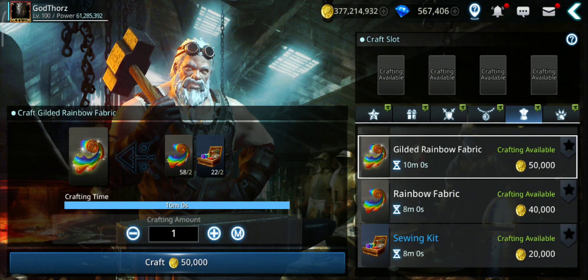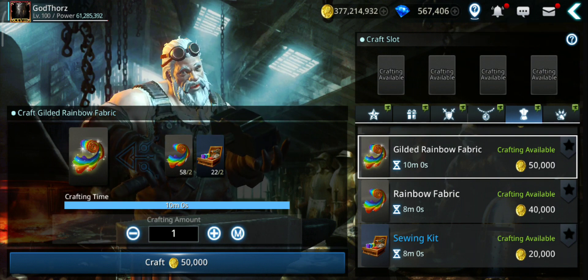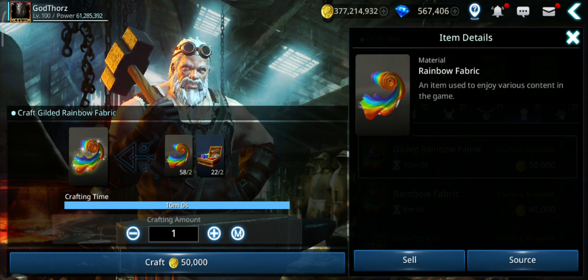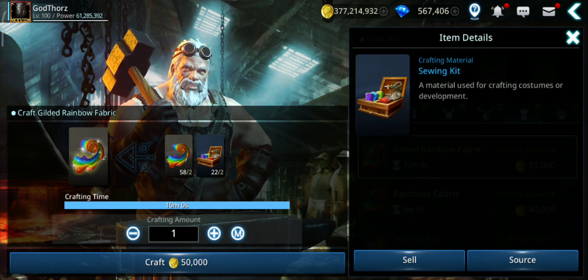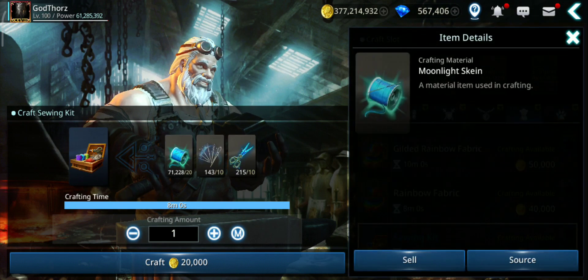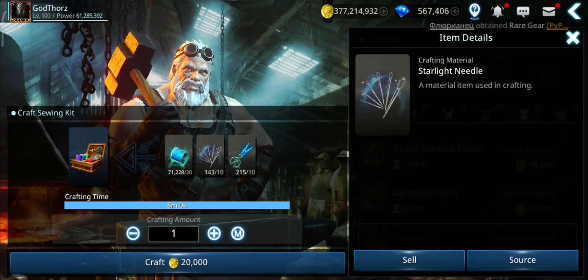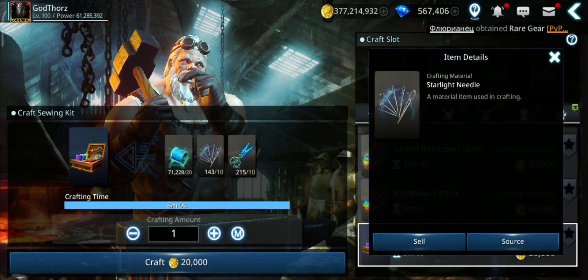But for the S+ cost fusions, which has the 10% chance, you need the Gilded rainbow fabric. For this one you need the rainbow fabric — which I showed you how to get — and you need the sewing kits. This is harder to get. For sewing kits you need another three different materials: you need the moonlight, you need the starlight needle, and you need the squeezers.